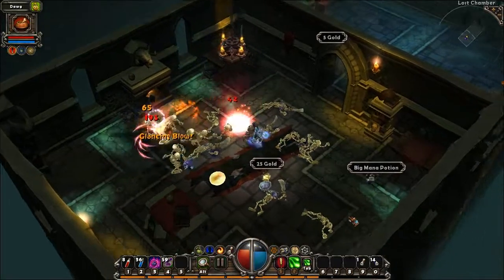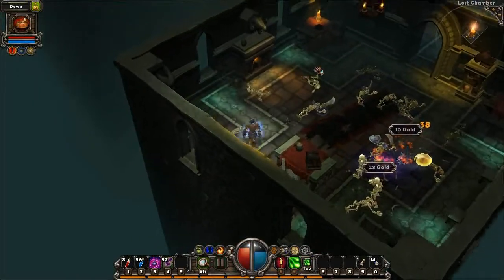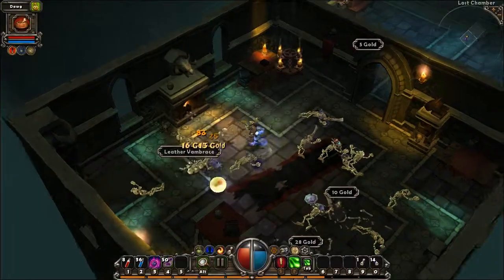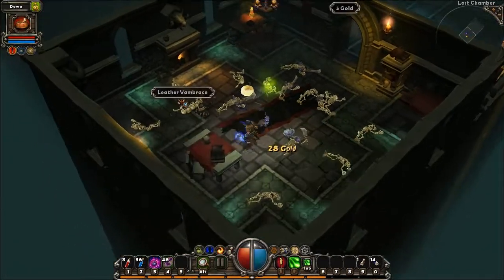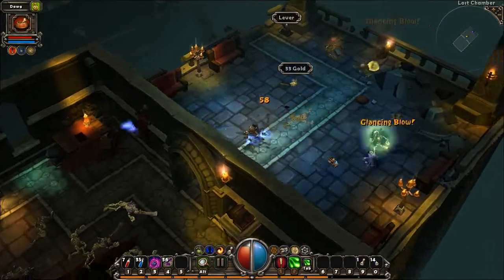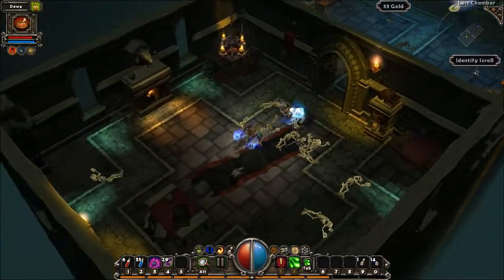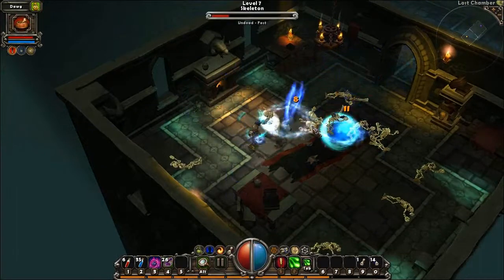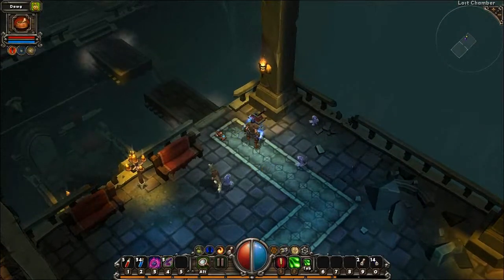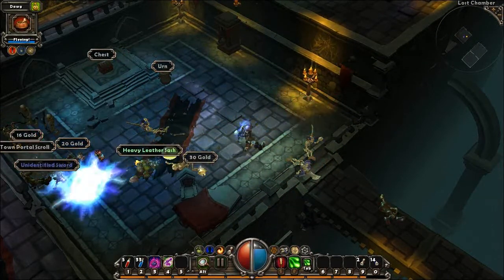Did I mention that I hate these skeletons yet? I kind of hate these skeletons. In fact, I was lucky enough to record the sound I made when I died to these skeletons. Although this secret level looks like the area I left from, what the area inside a portal will look like varies from portal to portal. The phase beast I killed could have easily led to a mineshaft as much as it could have led to catacombs. I actually got stuck in this room for quite some time until I figured out there was a hidden lever past all of the monsters I killed.